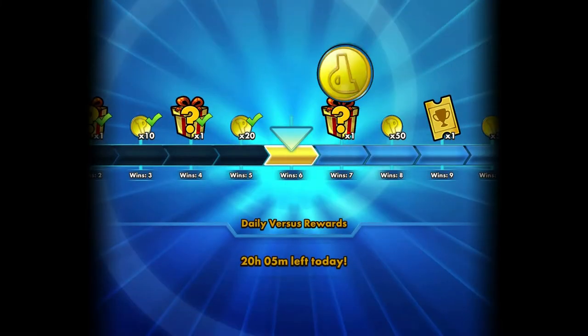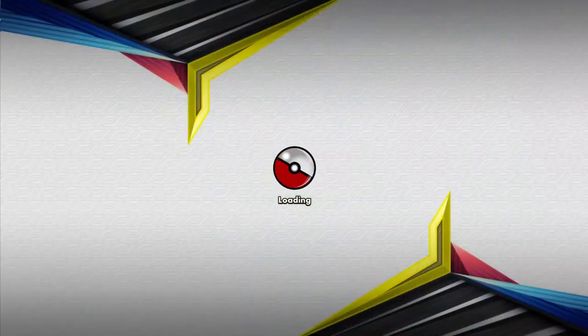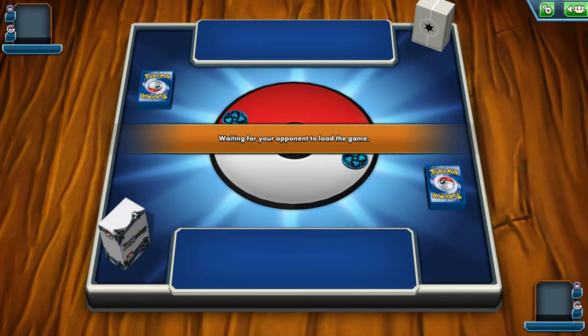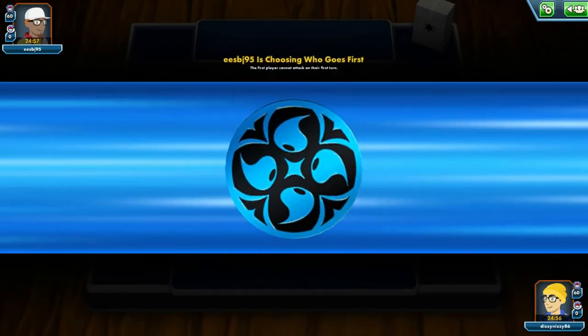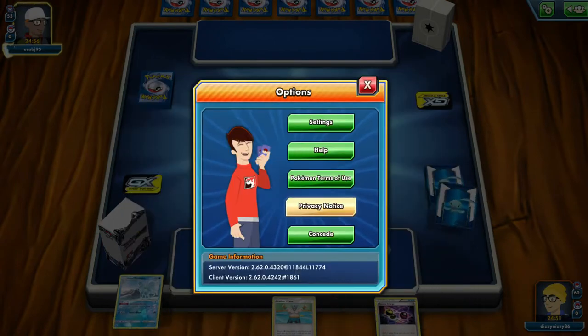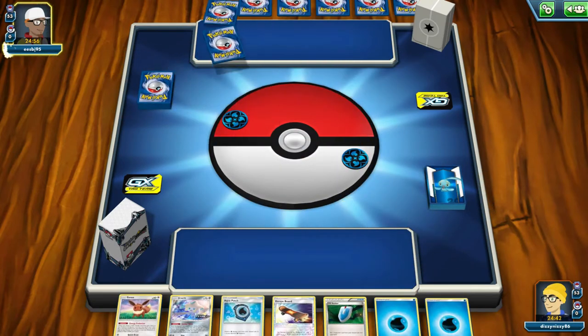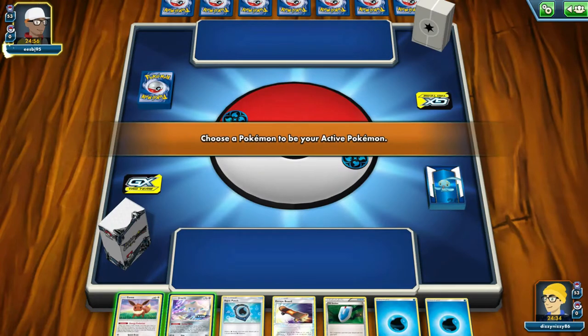That really shows how when you go up against a deck with EX or GX Pokemon, shutting off those abilities is so very critical and can swing so many matchups because they don't really expect it. On to the next match — we see we're playing against Water as well, so this is sort of a mirror match. I'm imagining this is probably Glaceon, or maybe some form of Greninja or Turbo Lapras with Max Elixirs, or maybe even Gyarados in Expanded. It's hard to tell.